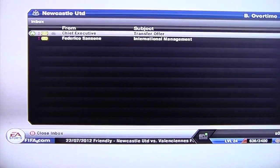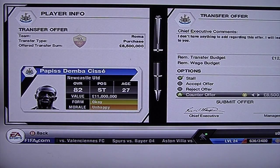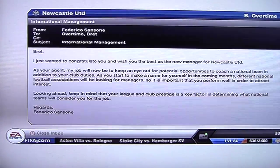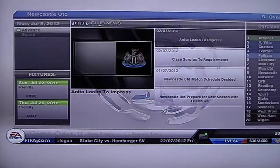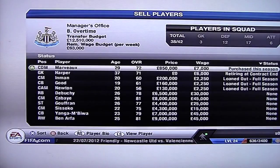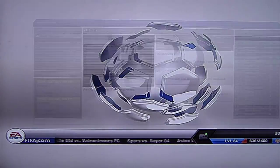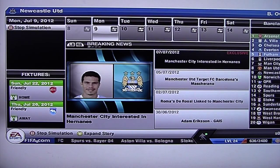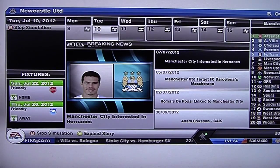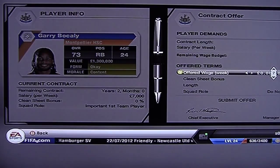We've got a transfer offer for Cissé — 8.5 million. No, I'm not even going to consider that. I might actually take him off the transfer list, because I remember usually when you don't have him listed you get a good 13 million offer — it's usually from Arsenal or someone like that. Last time I got 15 million for him from Arsenal. Now we've got an offer for Bokali — offer him 10 million, three years, and an important first team player role.